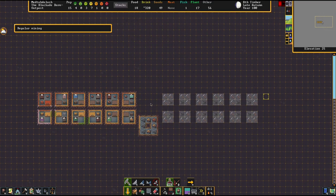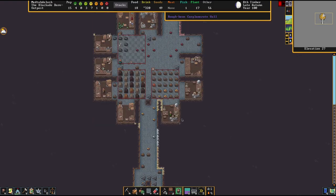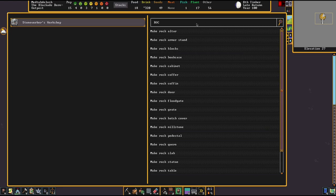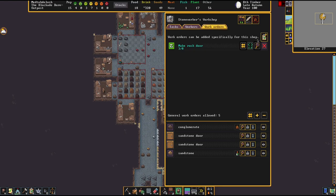Of course, we need to make hatches and beds for all this. So what do we have — six? Twelve? I have a coffer for everybody as well. So we're going to make six. They're just making rock doors still, that's okay.